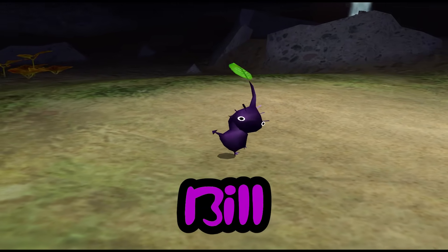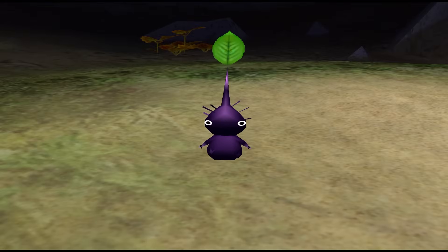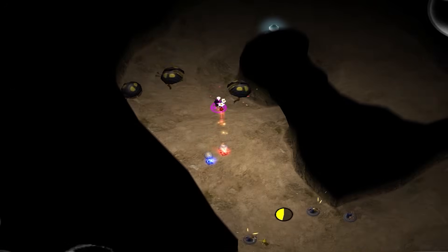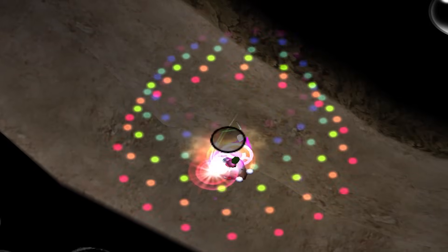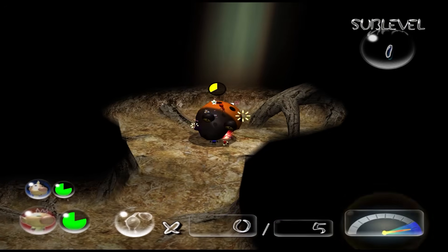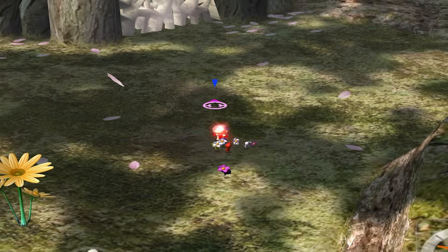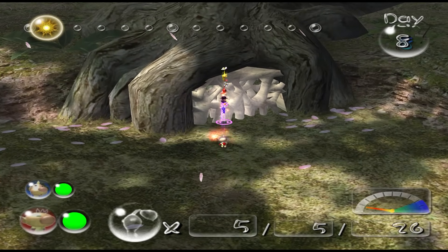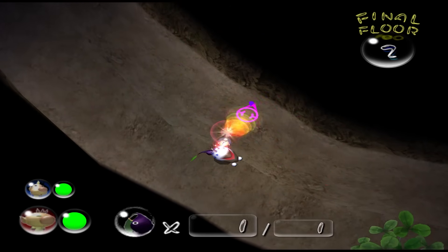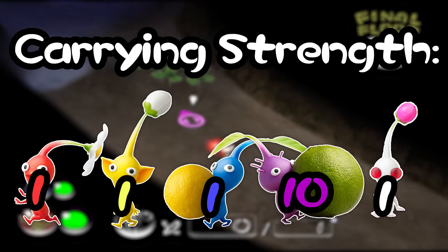Bill is absolutely insane. Here's a quick list of Bill's weaknesses. Now here's a list of all of his strengths. Firstly, Bill is fat — throwing him turns him into a homing missile that either damages, stuns, or just straight-up insta-kills any enemy he lands on. Secondly, the damage output from even his regular hits is crazy, making killing enemies easier and breaking walls faster. Thirdly, his speed, which is supposed to be his major flaw, is actually really beneficial, allowing us to more precisely pull off tricks later in the challenge.